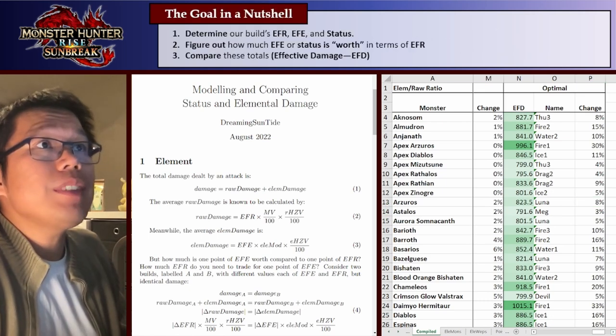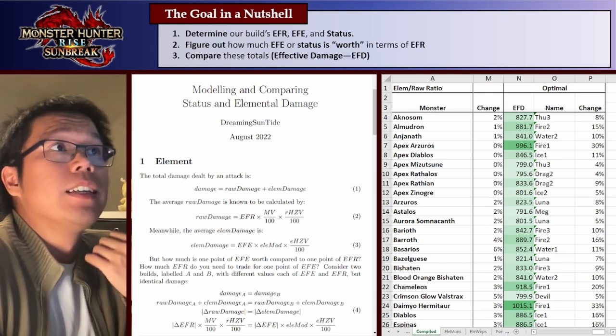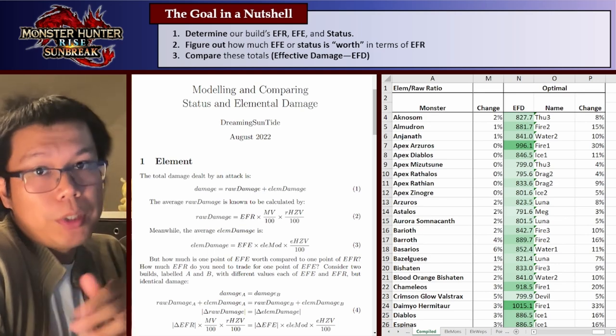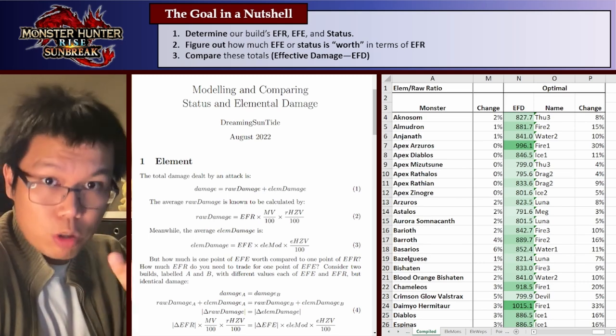So let's go through it. Basically, in short, when we're calculating damage numbers, what we want to do is a simple three-step process. Step one: determine our build's EFR, EFE, and status — in other words, just calculate the damage normally.